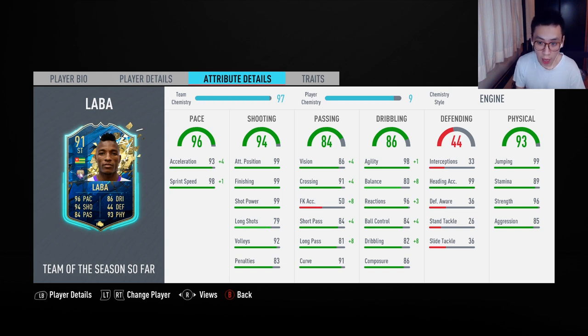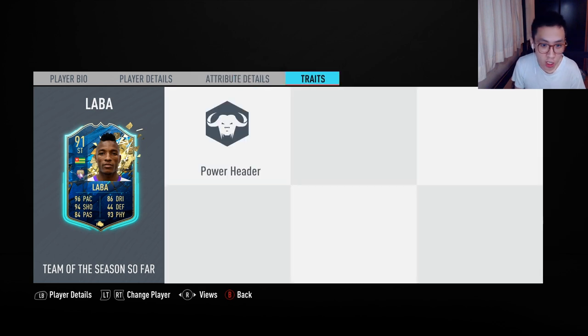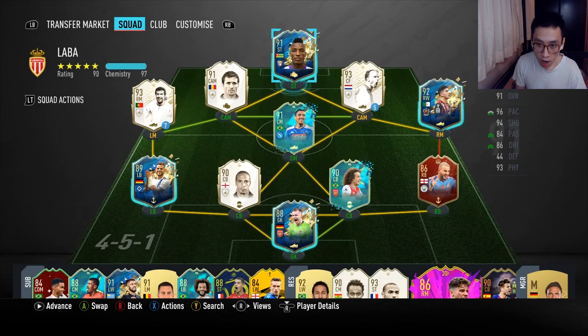With full cam again it's 99 agility, 90 balance, 99 reactions, 89 ball control, 92 dribbling, 86 composure. The man's a beast in the air with 99 heading accuracy, 99 jumping of course. 89 stamina, 96 strength, 85 aggression. His trait is a power hitter trait, so don't be afraid to hit the ball when you get it in the air or lob aerial balls into him.